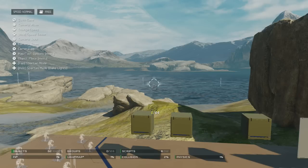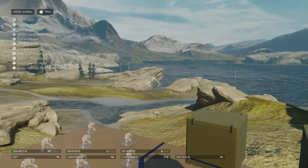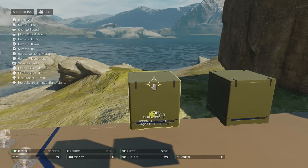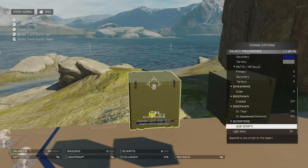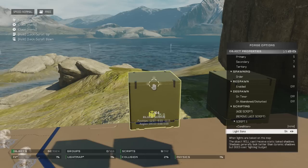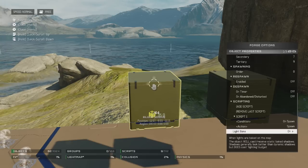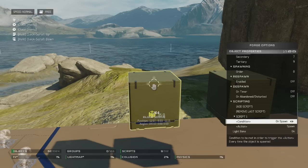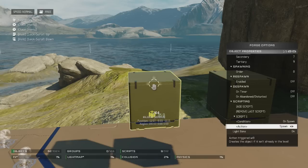So that is what we are getting into today and I'm going to explain how they work. You can script pretty much any object in Halo 5 Guardians. We are going to do it on this block here. You go up to it and press X, go to object properties, then go all the way down to the bottom where you will see scripting. We are then going to add a script, and you will see there are all sorts of conditions — something has to be met, something has to happen for a reaction to happen in the object.